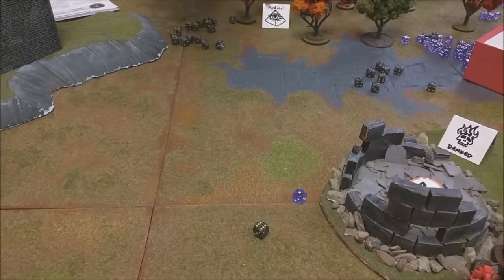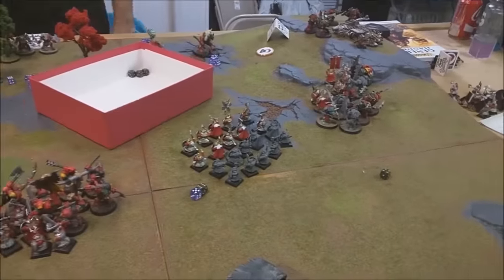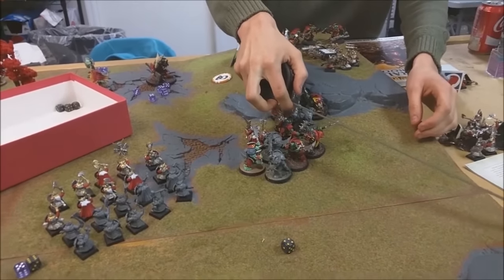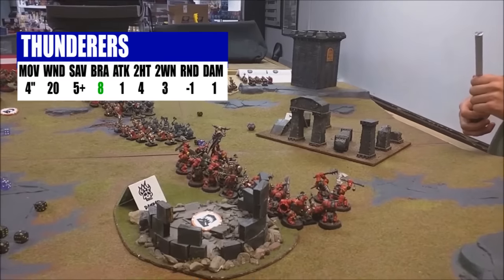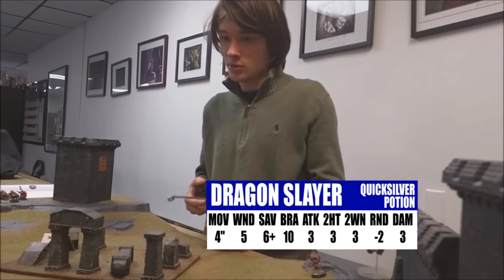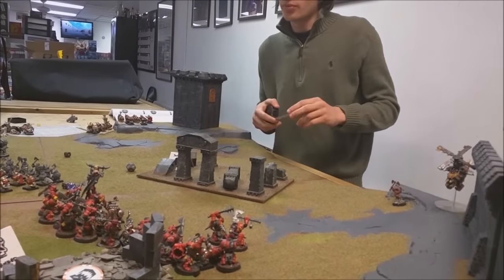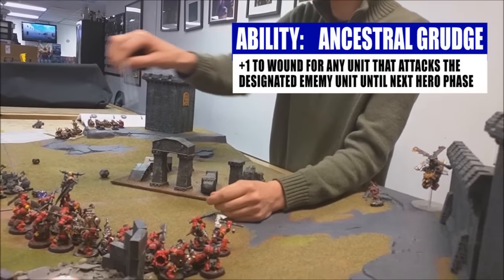Taylor rolled a six and I rolled a one — Taylor's going first again. Turn three: here comes the air corps and the crazy guy without pants. I've brought on my Thunderers to start volleying into the Brutes to hopefully turn the tide of that fight. I've got my Gyro Bomber and my Dwarf Slayer — a berserker type — going to charge down the hill to try to get at those Arboys. For my command ability I'll issue the Ancestral Grudge on the Brutes, giving me plus one to wound on that unit.